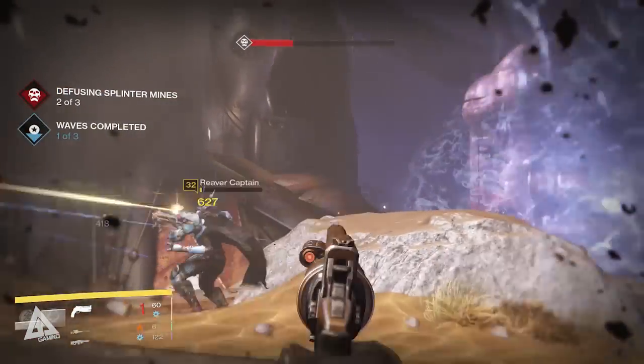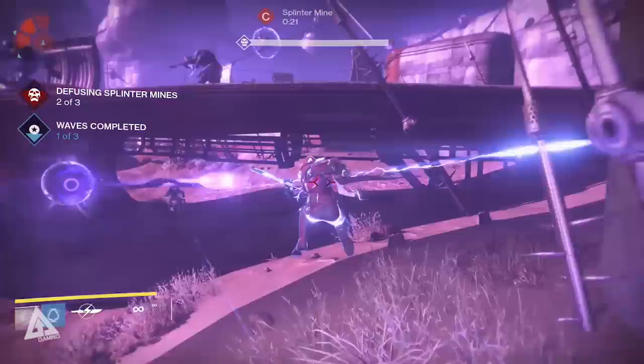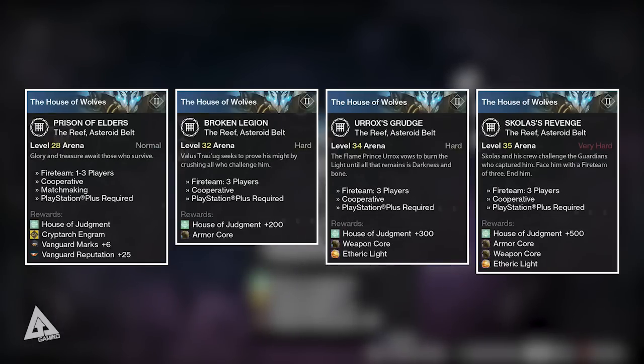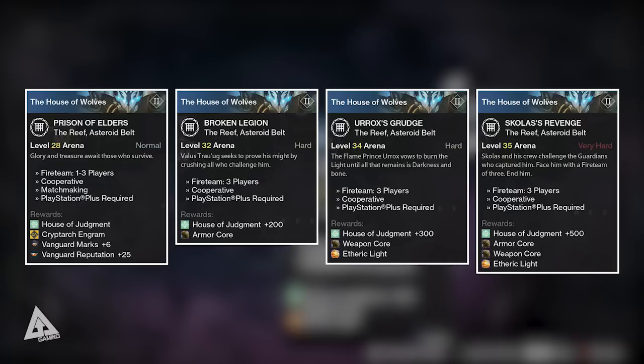Upon completing the Prison of Elders you can obtain random rewards including legendary and exotic weapons and cool class items. On top of that you will also receive a guaranteed drop — based on the difficulty you played — of an armor or weapon core. The Prison of Elders comes in four difficulties as shown in the Director on the Reef map: Level 28, 32, 34, and 35. Level 28 provides House of Judgment experience, a Cryptarch engram, and some Vanguard marks. Level 32 rewards more House of Judgment reputation and a guaranteed armor core drop. Level 34 rewards yet more reputation, a guaranteed weapon core, and a chance at Etheric Light — used to ascend legendary gear to the new light level cap of 34. Level 35 rewards even more reputation, an armor core, a weapon core, and a chance at more Etheric Light.